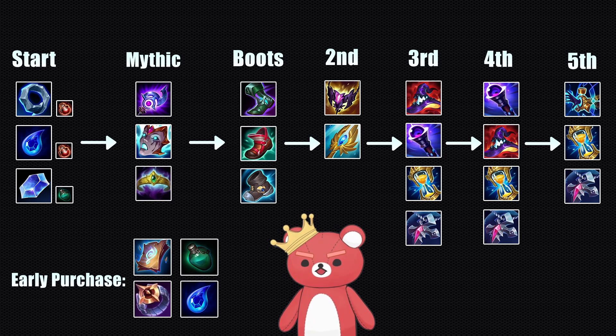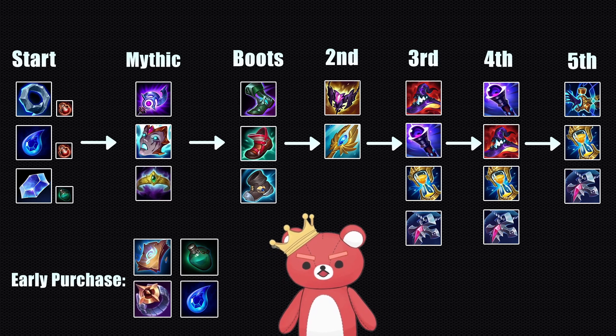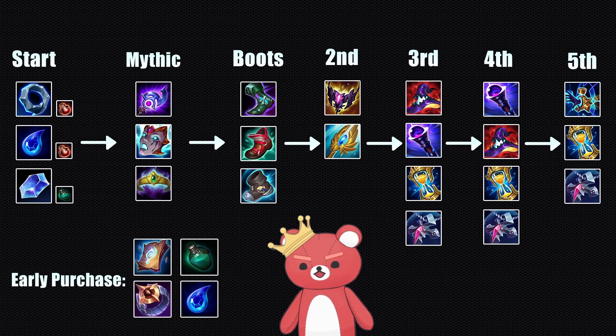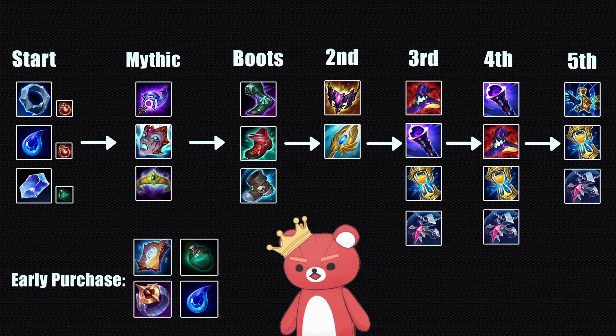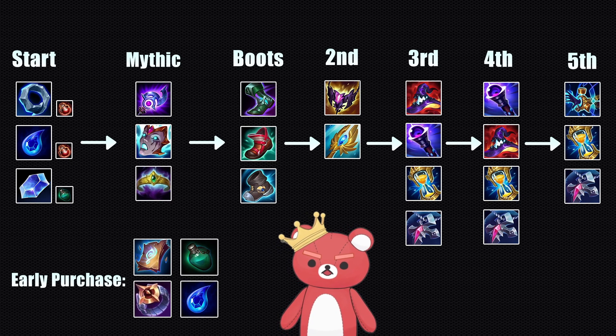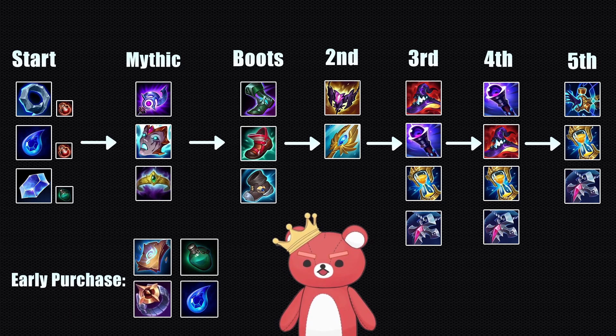For second item, there are really only two options. If you need more damage against squishy targets, build Shadowflame. If you need more survivability, build Seraph's. If you are absolutely fed, you can upgrade Dark Seal into Mejai's or build Rabadon's. Mejai's is nice because it gives you access to flat magic pen from the Luden's passive and is really good for snowballing. The issue with Rabadon's as a second item is that it's very unrealistic to recall with 1250 gold on two different resets, but if you're absolutely fed, it makes every item after that become infinitely more valuable.